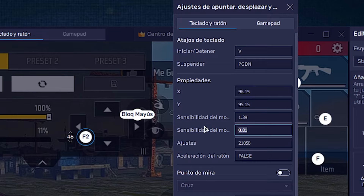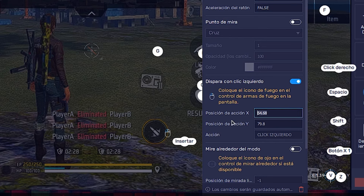This is a base sensitivity you need to adjust based on how you move your hand. For example, if you move your hand much faster than mine, this sensitivity won't work for you — you'll need to lower the Y sensitivity a bit from 0.81. For mouse sensitivity Y — which is up and down — set it to 0.81. As I said, you can move it up or down. If it feels too slow, increase it; if too fast, lower it. It's a base sensitivity that you'll configure to your own style.